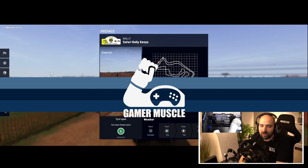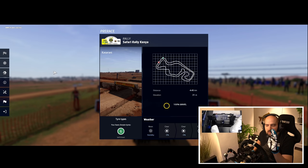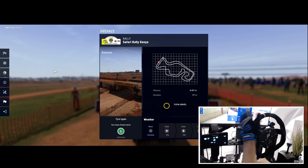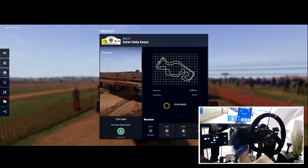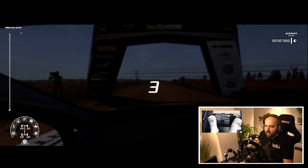Welcome back to the Game of Muscle YouTube channel. Click that like button and subscribe if you enjoy simulator content. Safari Rally Kenya Special Stage, 4.5 kilometers — it's basically two laps. 31 meters elevation. Pure defaults — I'm using the Fanatec DD here, the podium with the D-shaped rim. You should probably have a rally rim on this, but I don't have one at the moment. We're just going to default it and talk about the handling.